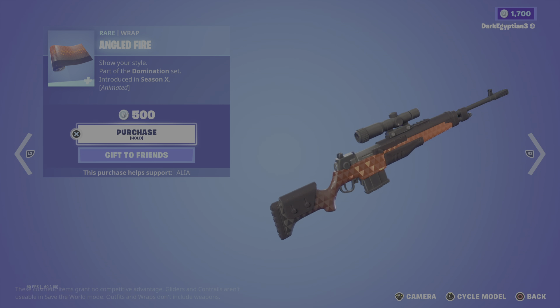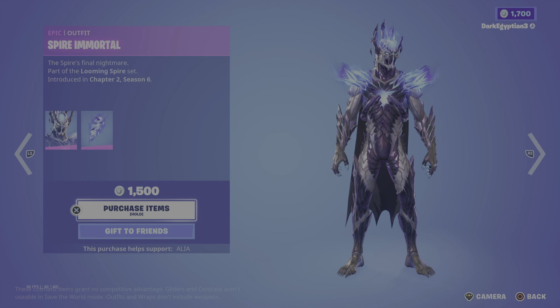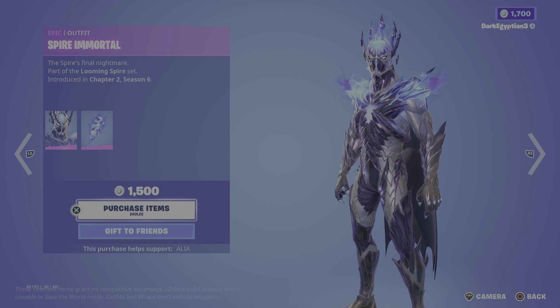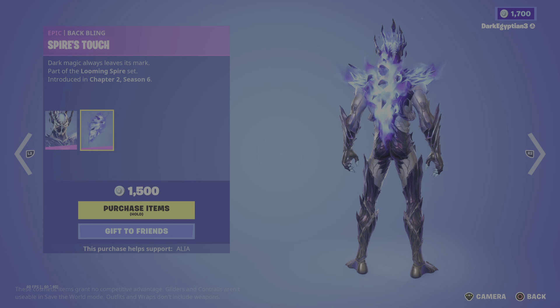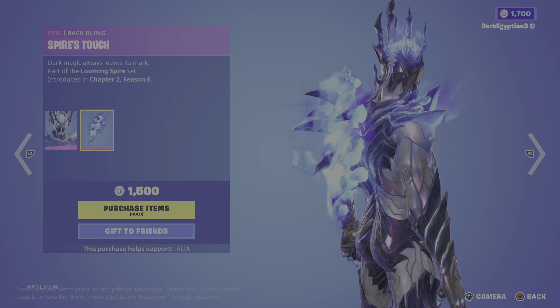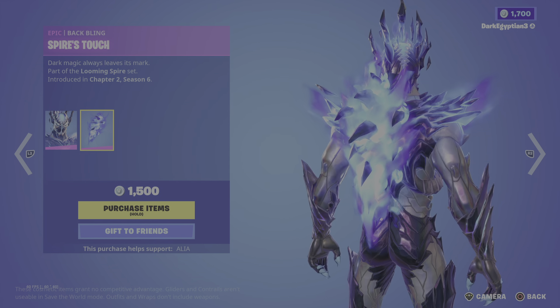Moving on to the return of the Spire Immortal skin — 'the Spire's final nightmare,' part of the Looming Spire set, first introduced in Chapter 2 Season 6, the Primal season. The back bling is the Spire's Touch — 'dark magic always leaves its mark' — with animated claw-like effects. The harvesting tool is the Spire Shard — 'forged in the Spire's fury' — with nice flame particle effects.